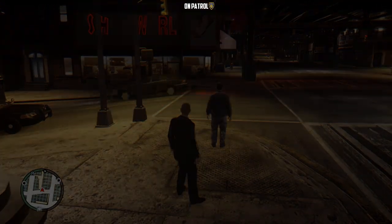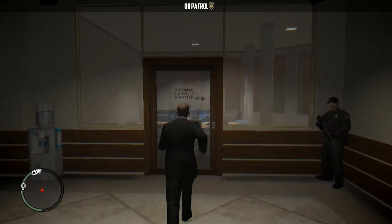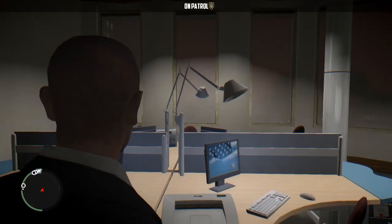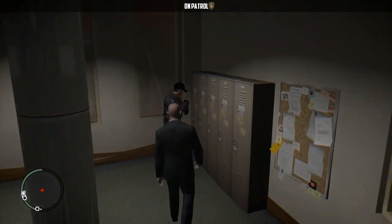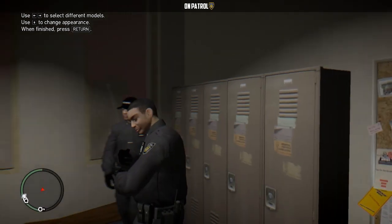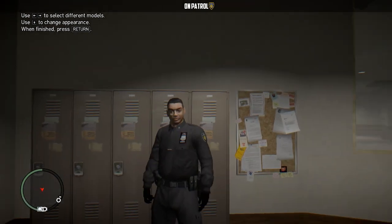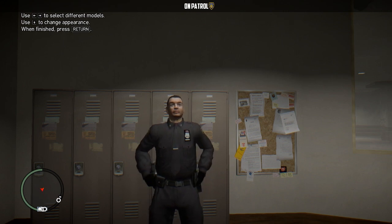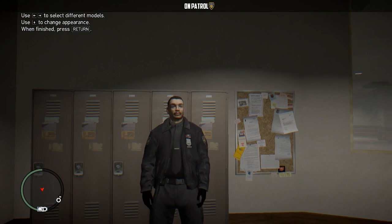So I started the mod and I'm going into the police station now. Let's go on duty. That's a little different — normally you would go straight into the character selection. So this is new; they revamped this. Your right and left select different models, and your down button changes their appearance.